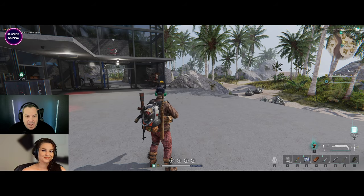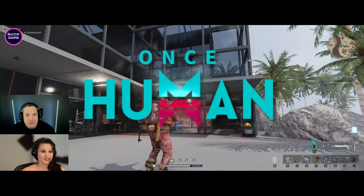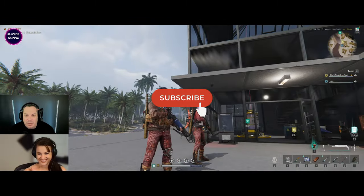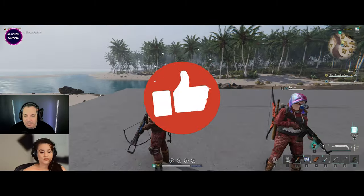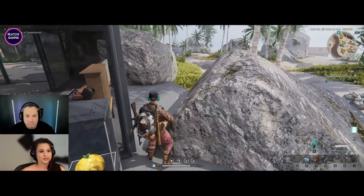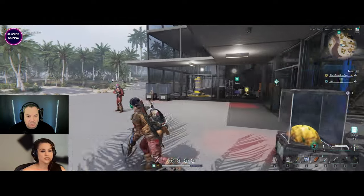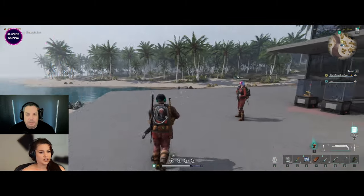G'day everybody, welcome back to Reactive Gaming and welcome back to Once Human. We are going to be finishing off Jack's house today. What we need to do - well, it's up to you - what do you want to do? I want to quickly just put some railings on so it looks a little bit more complete. What I'm going to do is see what I might need. I want this to be like an eating area out here.